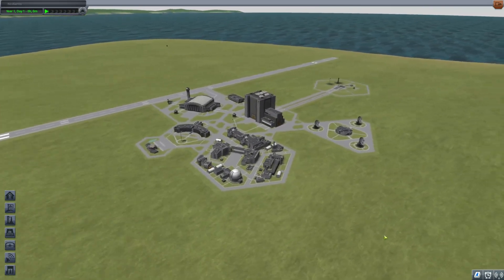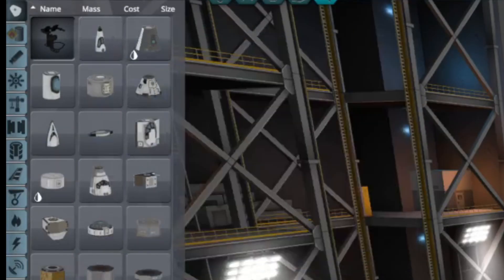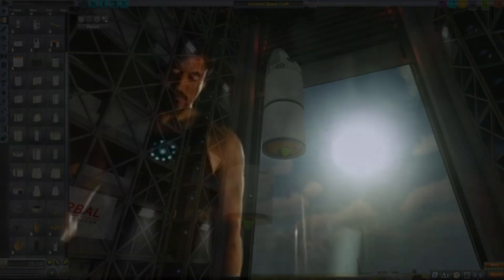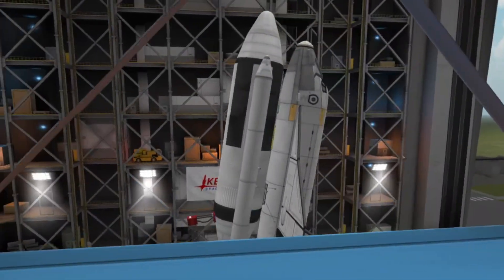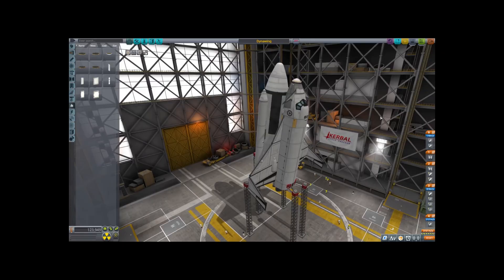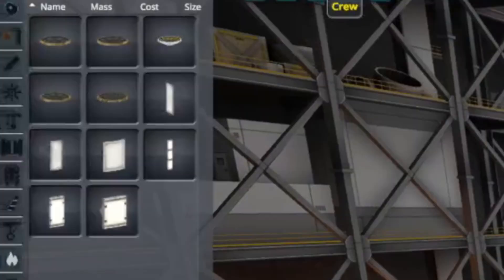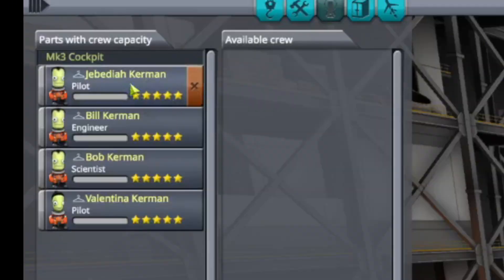I haven't played this game in years — I forgot what to do. I guess first we should make a rocket. Look at all this stuff on the left. Let me get to work. Alright, that's not bad. Here's my first rocket, and our crew is already in the cockpit. Good job — let's go team.